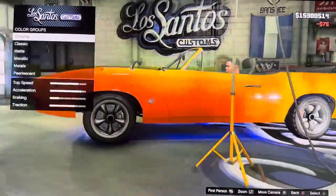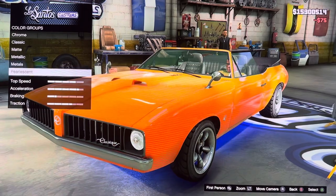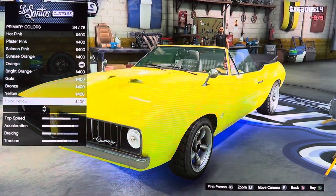We got the spray — primary color: chrome, classic, minty, metallic, metal, yellowish, pearlescent. I'm changing this color — it's blue.